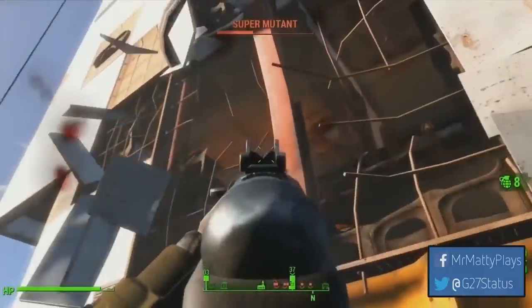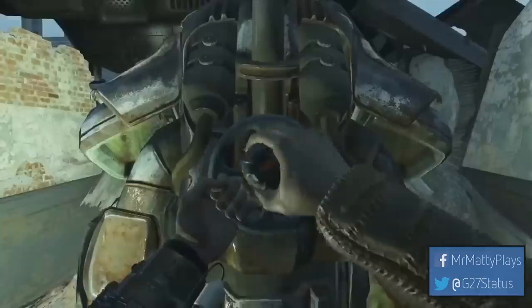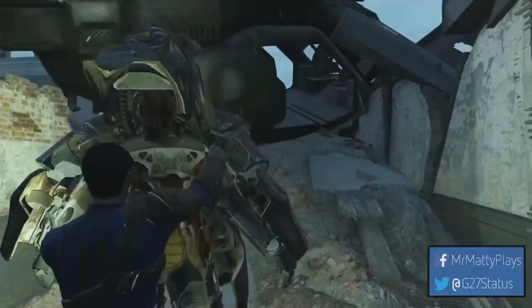Destructible environments are now in Fallout 4 — something fans have absolutely wanted. It's not Battlefield-level destruction, but this small amount is cool and will prevent enemies from cowering behind cover since you can now rip through it or blow it up. We also see the rad scorpion come from underground and ambush the player, giving these enemies a great element of surprise. We see an upgraded laser rifle with a highly increased rate of fire, and a different rad symbol on the bottom left that suggests the radiation system has changed.